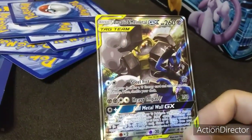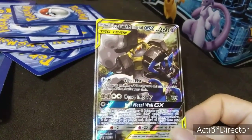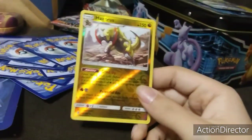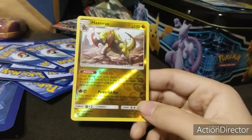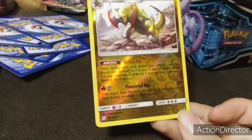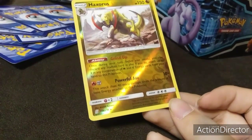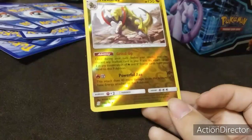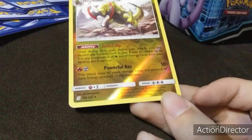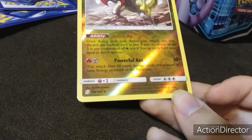This is a black star promo. This shows the more damage times the amount of energy attached to this Pokémon.